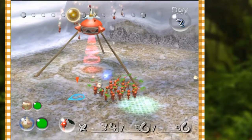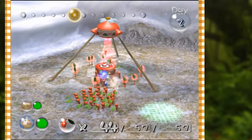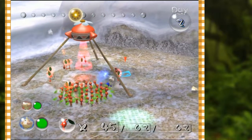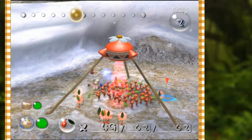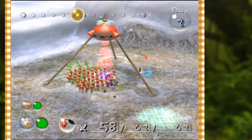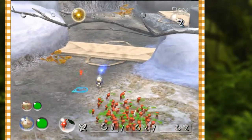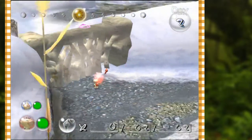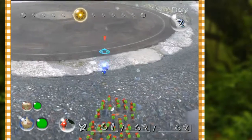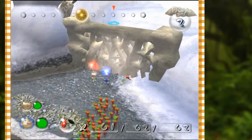The more Pikmin you have on any given task, the faster it will get done. Let's get them all out - as many Pikmin with us as possible. We only have 61 Pikmin with us, but there are 62 out in the world - that other one is Little Leafy with Olimar. He hasn't made any progress bringing the wall down by himself, but we've got the rest of the gang coming now.